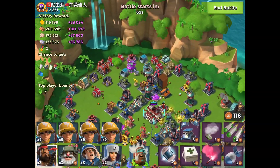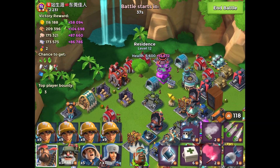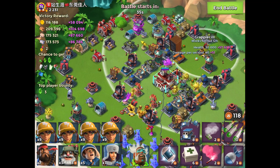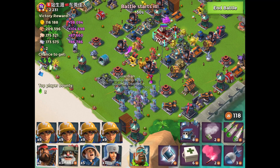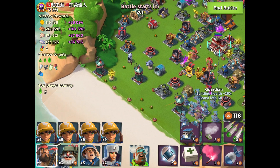I'm going to start my attack on global number one's base from the resonance in the far left corner. He's got two grapplers with 87,000 health, a doom cannon with 73,000 health, and nine boosted ice statues.